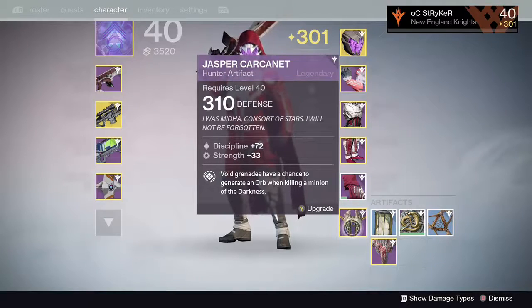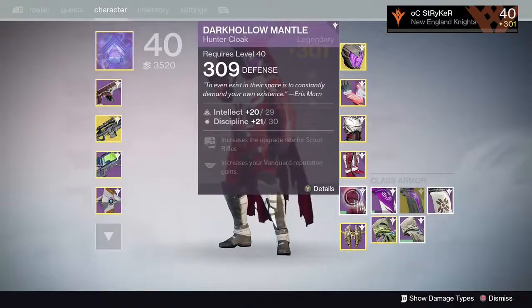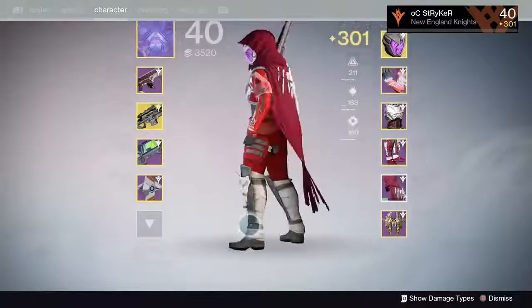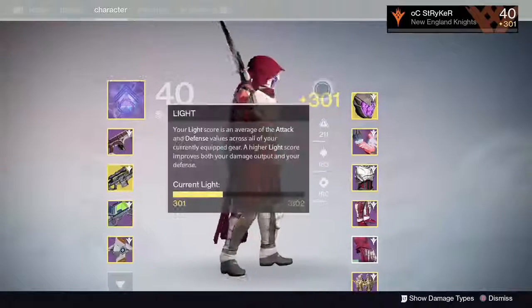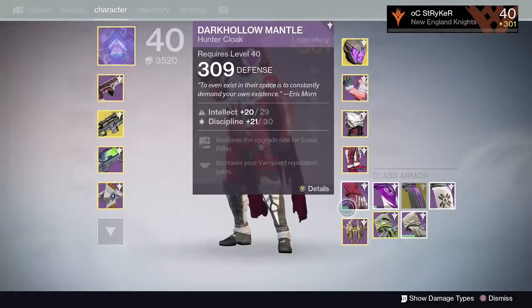I'm getting this, I believe, from completing the Petra questline and then completing the King's Fall raid. This is the gem I got last night that pushed me up to 301 — the Dark Hollow Mantle. Pretty cool, especially rolling a 309 light. This is the upgrade path for scout rifles and it also increases your Vanguard reputation gains.